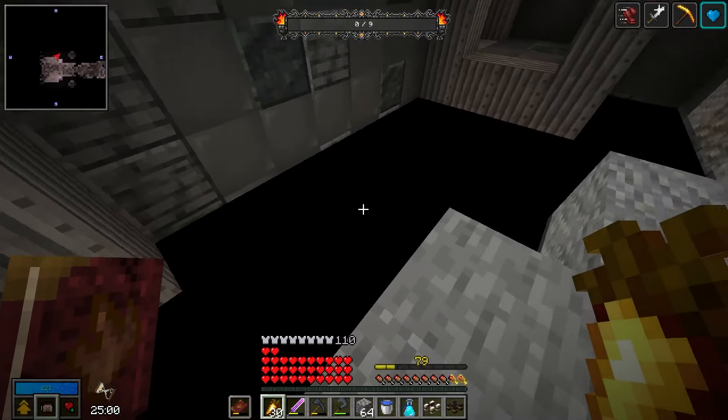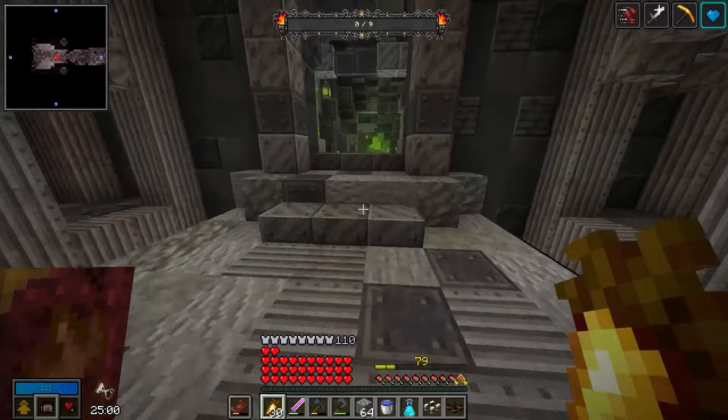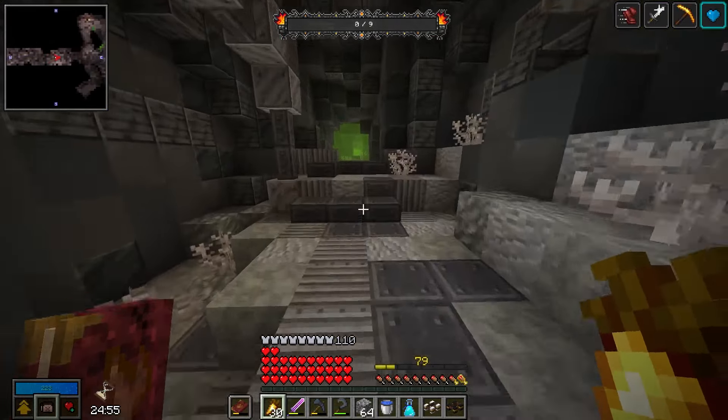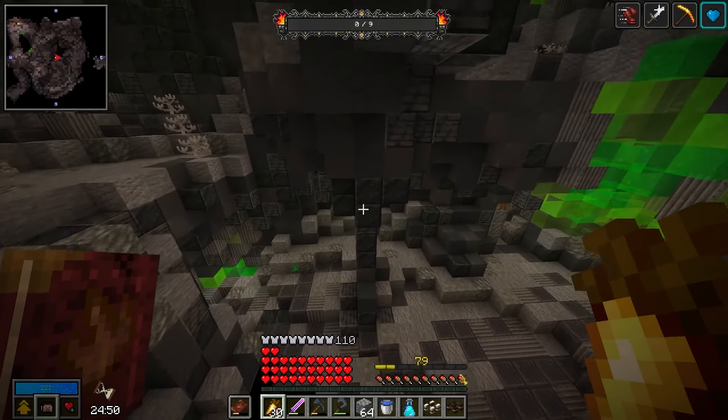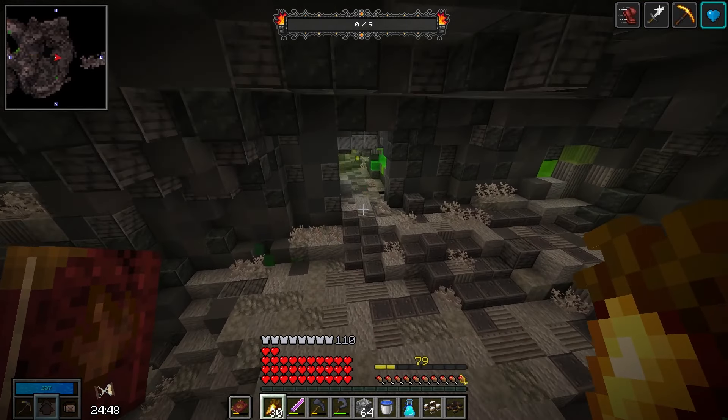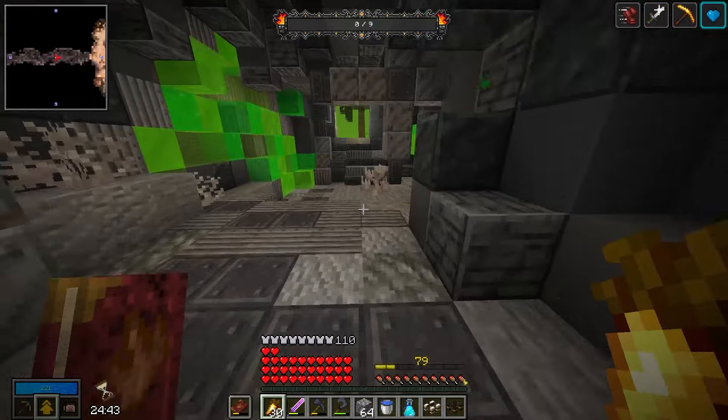Did we get a void vault this time? In that case I'm just gonna go ahead and start searching for ore rooms because I want echo gems. Don't touch the liquid — it steals time.